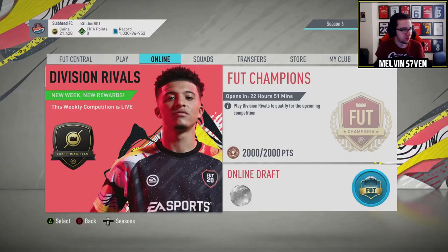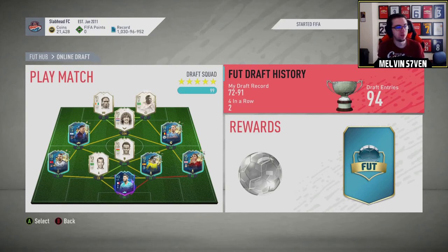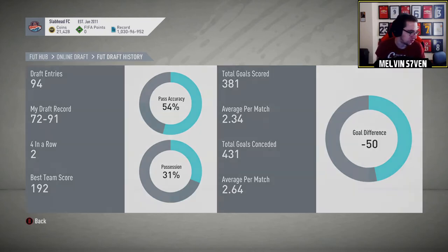Now we'll go on to the worst part of the account, which is my draft record. It's probably the worst record on FIFA. I do leave a lot of the drafts, especially when they're just not very good, and quit in the first round. But as you can see, I've only ever won two out of 94 entries - a 1 in 47 ratio is beyond abysmal. 72 wins, 91 losses. That is absolutely terrible. I average a decent amount of goals scored, but I just cannot defend. That's me as a FIFA player in a nutshell. It doesn't matter who I've got in defence - I could have 99 Van Dijk, Militao, Ramos - and I'll still concede an average of 2.64 goals per game. Highest draft: 192. I can probably better that now easily.